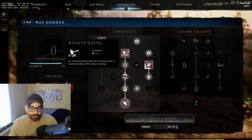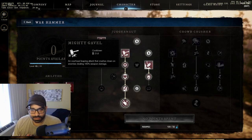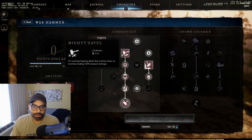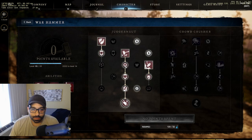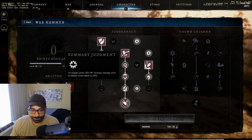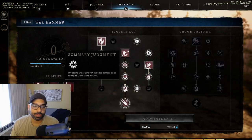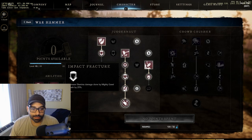The next ability is mighty gavel, which has a very long cooldown but is your bread and butter. Going all the way down the chain gives you a pseudo execute - dealing 160% weapon damage, with targets under 30% HP taking an additional 20% increased damage from mighty gavel, plus increased stamina damage by 25% against blocking opponents.